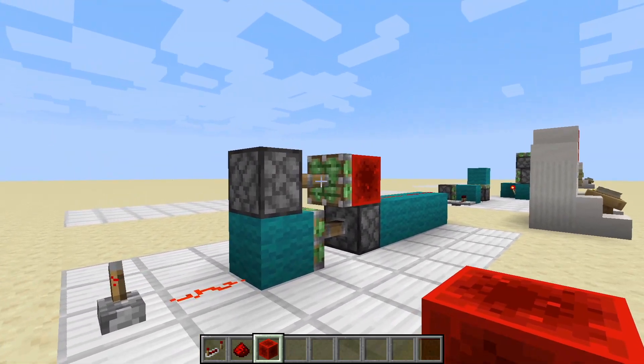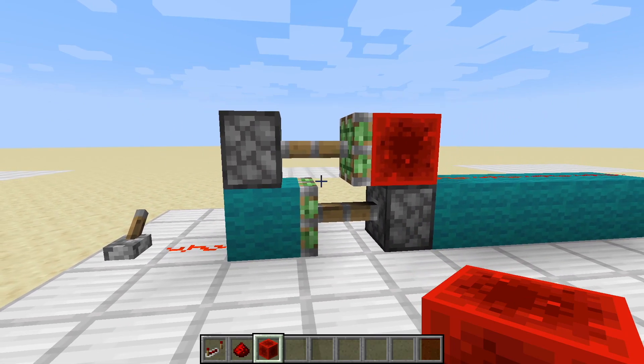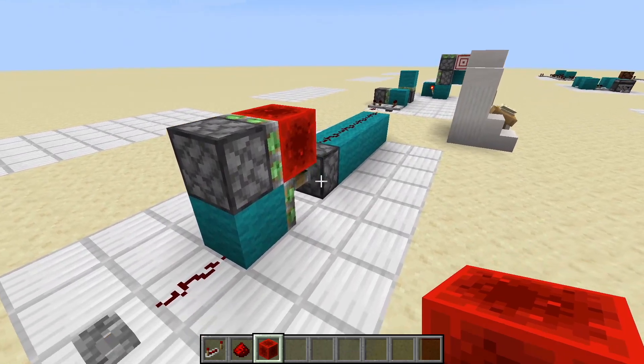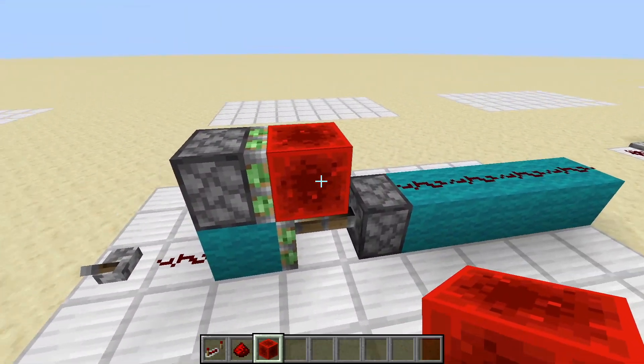That's why this block moves here instantly — it's basically spitting out super fast, even faster than a normal one-tick pulse. And that is how we can get this thing to work, because of zero-tick pistons.